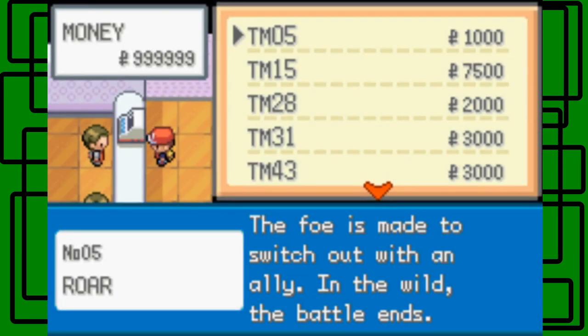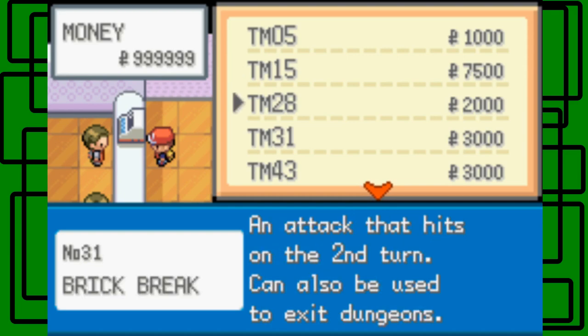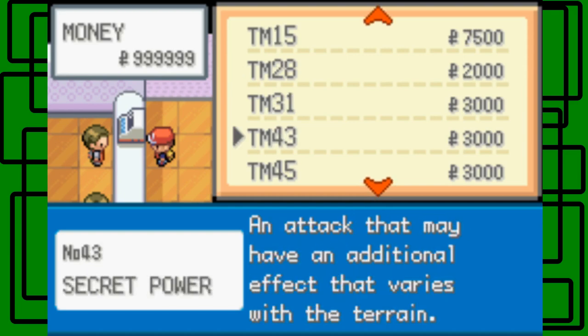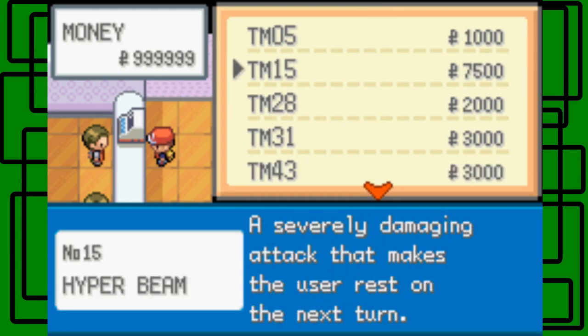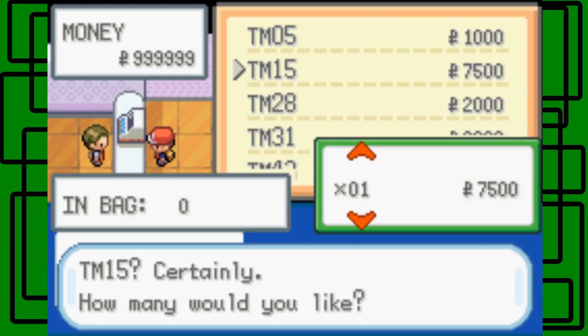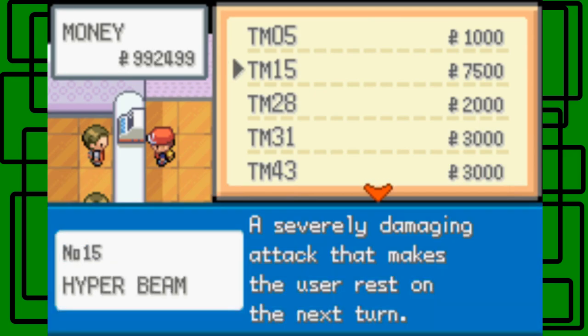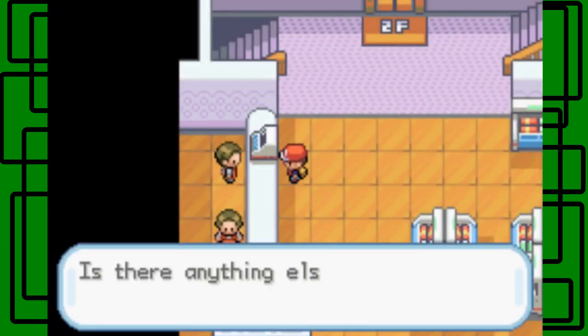You can buy TM05 Roar, TM15 Hyper Beam, TM20 Dig, TM31 Brick Break, TM43 Secret Power, and TM45 Attract. I'm interested in getting TM15 Hyper Beam. It's going to be a lot of money but that's okay. I have max money so I'll need to spend some of it — makes sense.